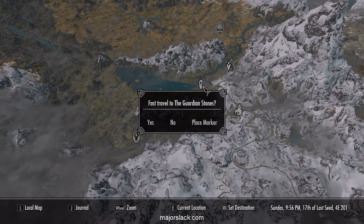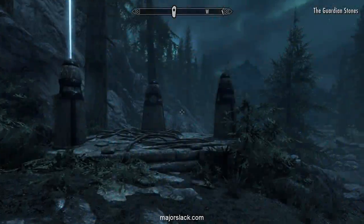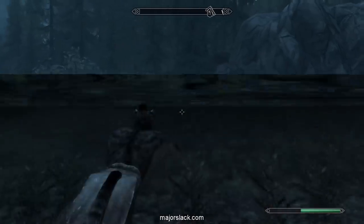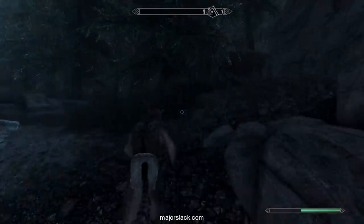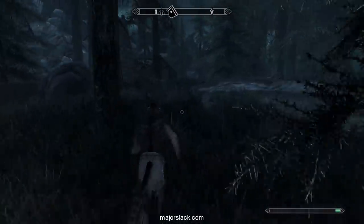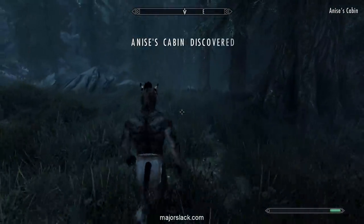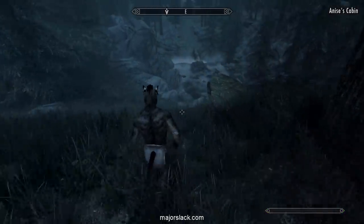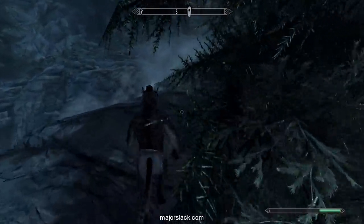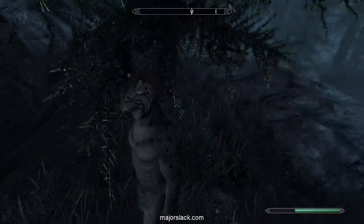Next let's go to the Guardian Stones and take care of our cat with a little swim across the river. Discover Anise's Cabin right here — we can come back here later for an archery skill book. Then push down towards Riverwood, but we're not going there right away. Let's look around this little plateau and search behind these trees for a dead deer.